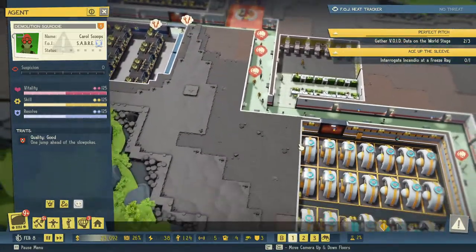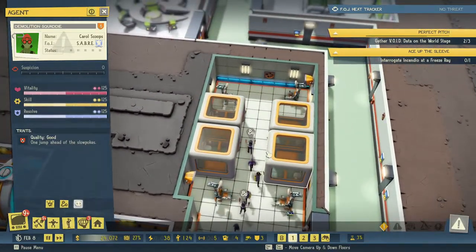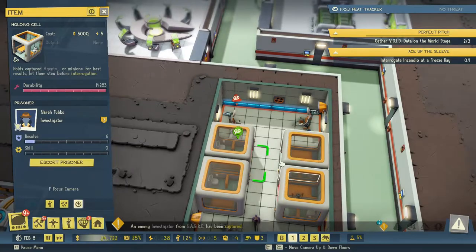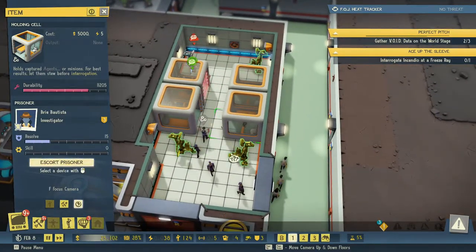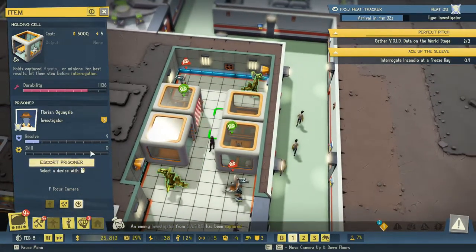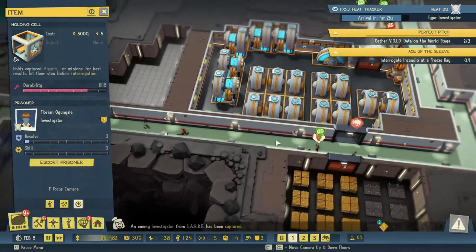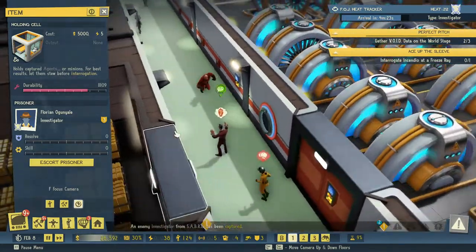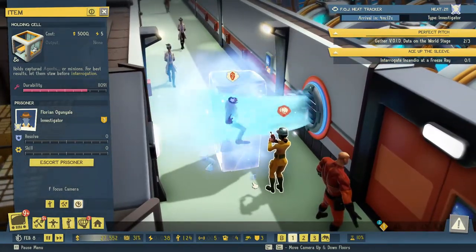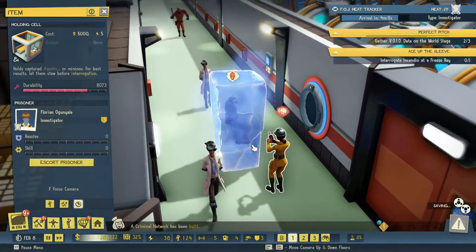Do we have our prisoners in our prison yet? Where is our prison? There they are, coming in. An agent has been captured, so let's escort you over there. An agent has been subdued and captured — you over there. We have captured an agent, and he is going to get freeze-rayed, I guess. Yep. Cool. Nice.